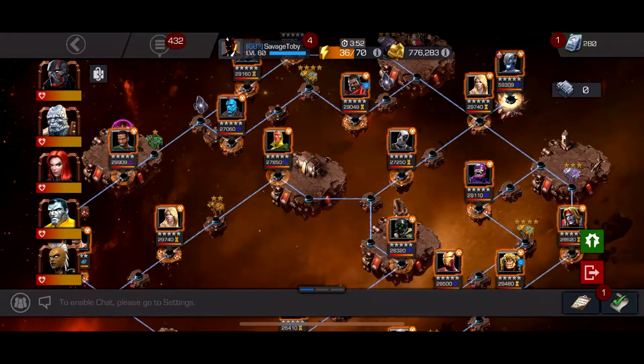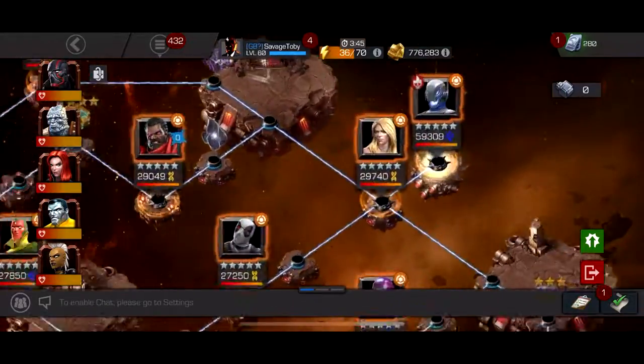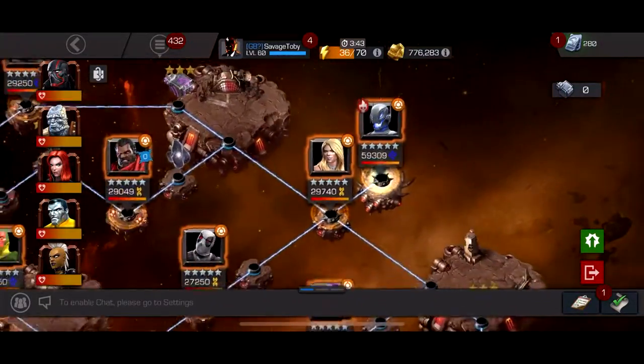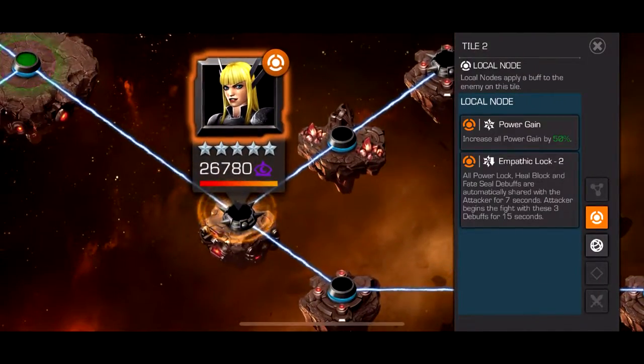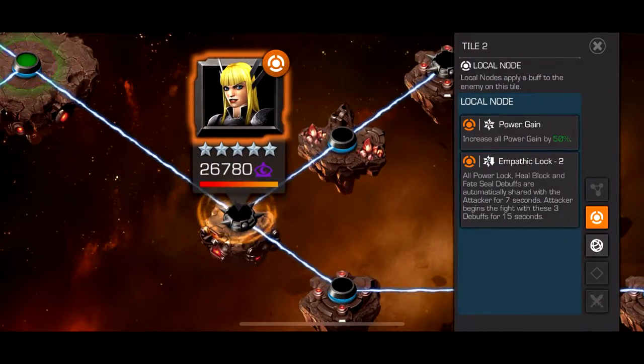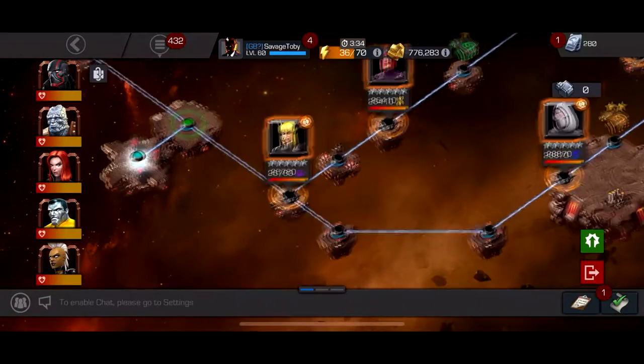The best counter I use — and I'm going to put on screen right now — is Havok. Havok is amazing for this fight because you do two or three hits at a time, let her throw a special, go back in for two or three hits, use one or two Special 1s, get up all your plasma charges, then launch a massive Special 3 and she's dead. That's one of the best counters for her. Also, Magik could be pretty bad if you don't have the right counter, but a four-star Blade or any character with ability accuracy reduction will destroy that fight.